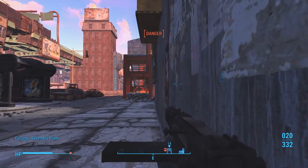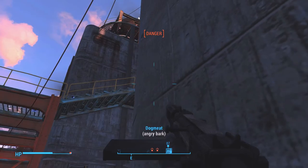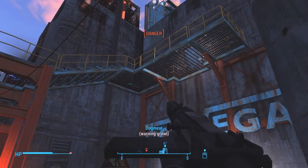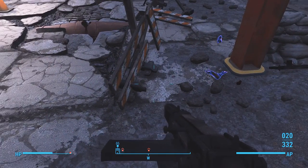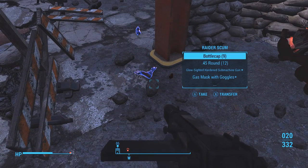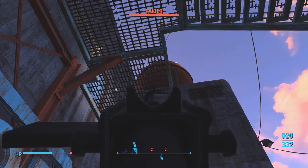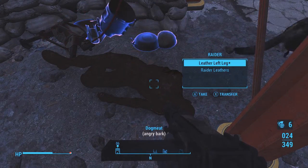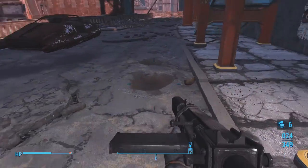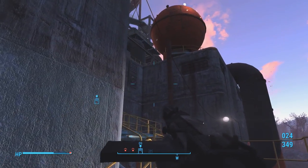We got more guys on the map so there's definitely someone else out here. Whoa, where's that coming from? Should I go in here? No, I'm going to go check out this stairwell. Somebody's still able to hit me from up there. Got someone - else is just going to take his place. Yep, they already did - I'm getting hit, move. Just get inside, wow.